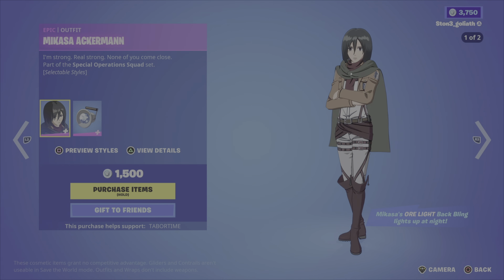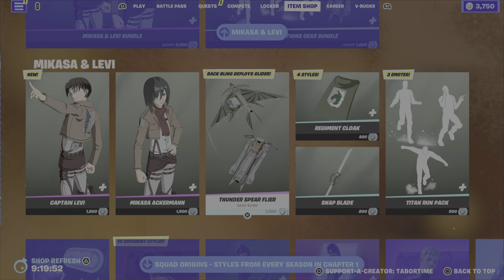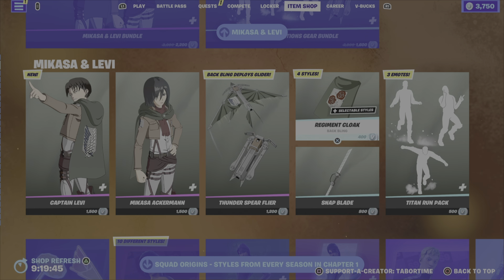Okay, so they're $1,500. What do you get with them? That's it? It's just two back blings and a skin. That's not worth $1,500, I think. I think they should be $1,200.